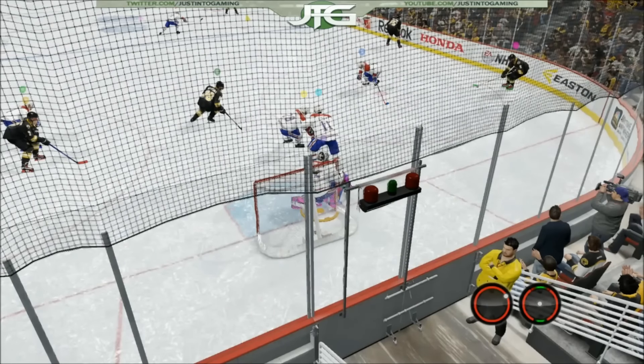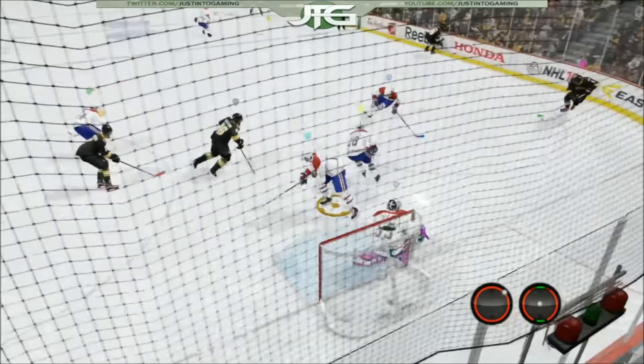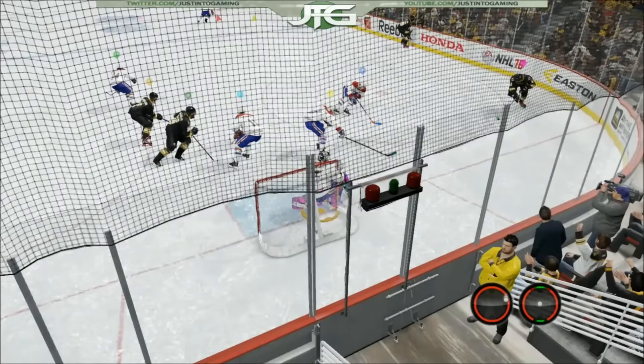It's mainly a thing for skaters, especially the forwards. What I propose is that the circles in the corner reflect whoever I highlight over. So if you ever come across a really good defenseman or goalie in a drop-in or club game and you want to see what they did — maybe take some of their skills and add it to your game — you would just go to the replay, highlight over them, and see what they did.